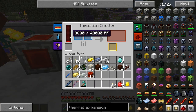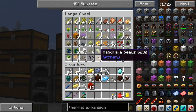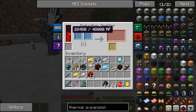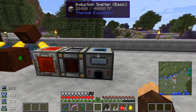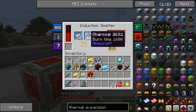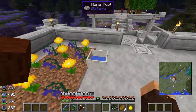We have an induction smelter now so we can make steel. To make steel we need some charcoal and some iron. I was totally looking for it the old way it looked — I just completely overlooked it. Let me grab some charcoal. The mana flower is working hard for us. We have plenty of power. We should actually just make a crap load of these flowers and make a super industrialized mana-RF power system. If you look in the induction smelter, it takes one iron and four charcoal to make one steel ingot.